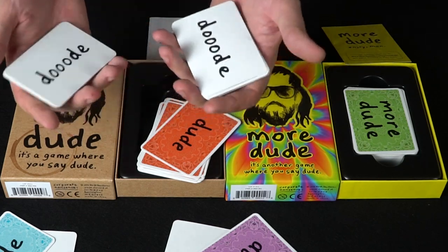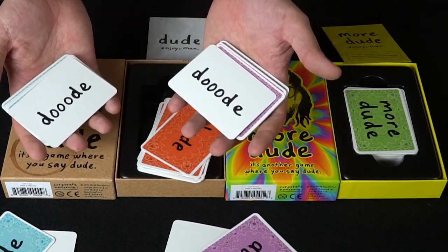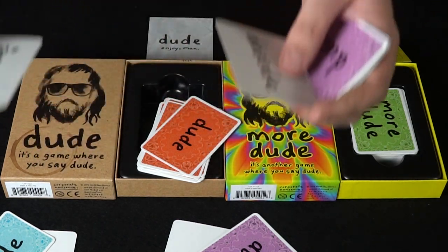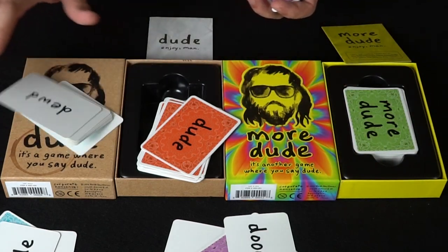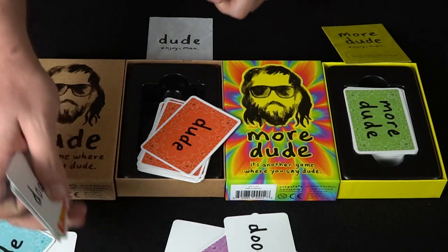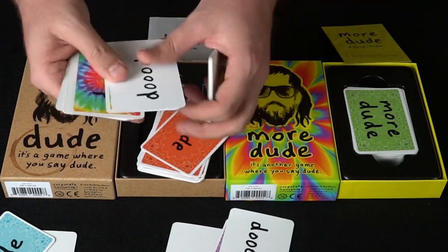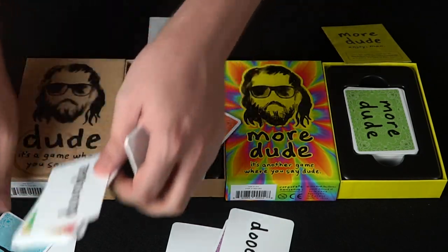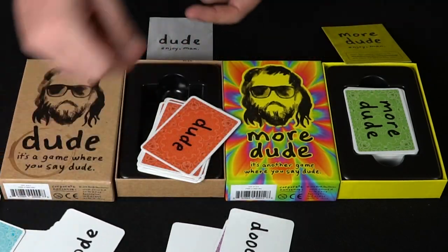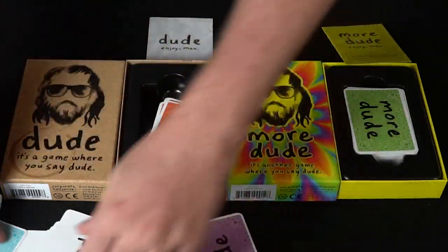Remember, you have to play with at least three players for this to work. Once somebody uses all their cards, whether face up or face down, everyone counts their cards on the table. Whoever has the most points is the winner. That's the basic idea of the base game, Dude.